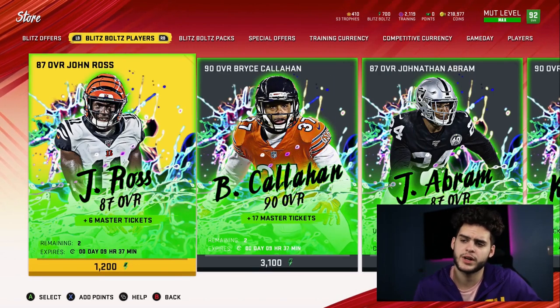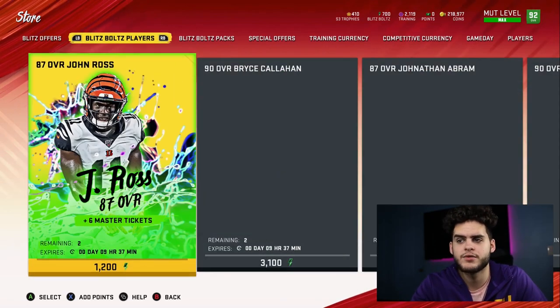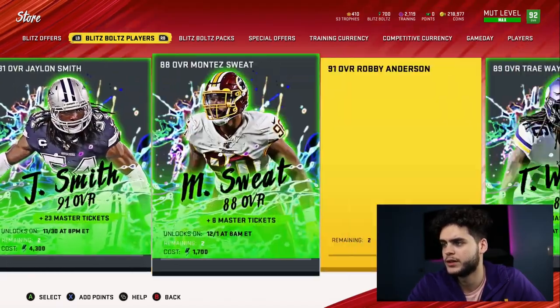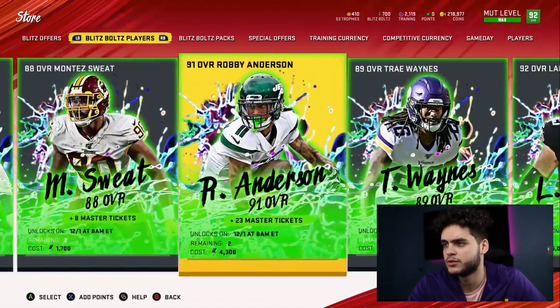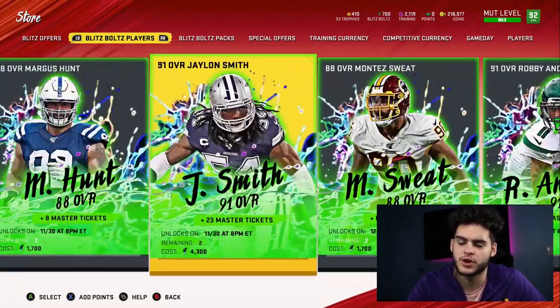Let me give you a quick recap of the players I want and recommend you target. I think Ross is solid, maybe Kyler Murray, Jalen Smith, Robbie Anderson, and Wayne Johnson. Those are the cards I think you should be targeting.